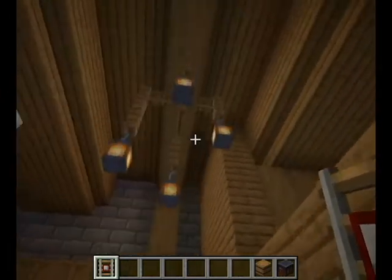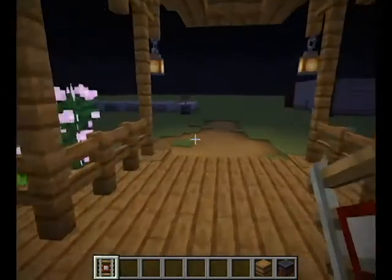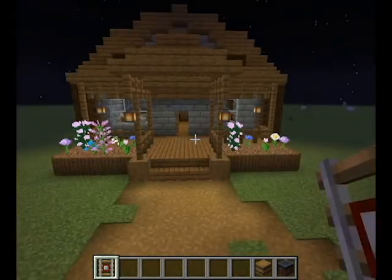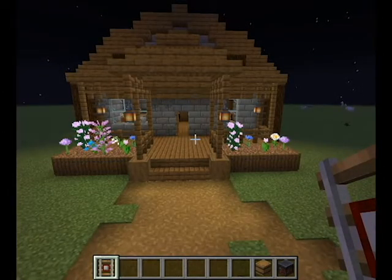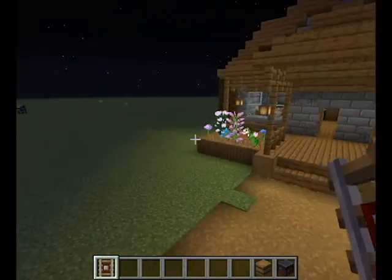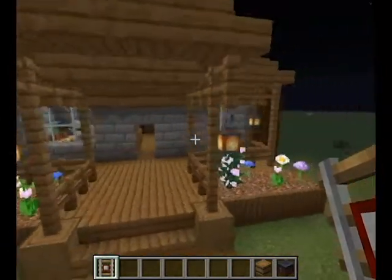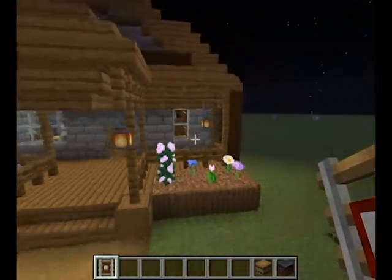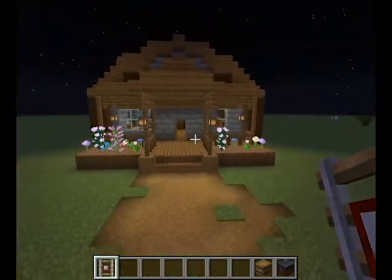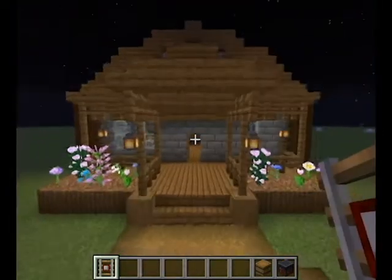Moving on to the exterior — I'll show you what I did at the front. This is my exterior. Obviously you can see it's in the middle of the night, but that doesn't even matter because I've got the lanterns up. I kind of wanted to show you this at night because it looks absolutely amazing with the glow around the building. It looks absolutely beautiful.